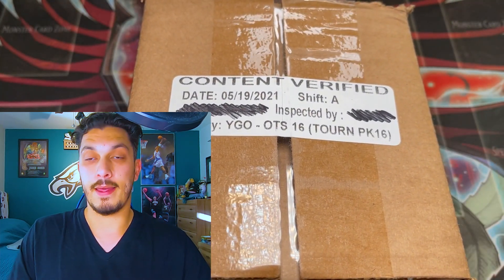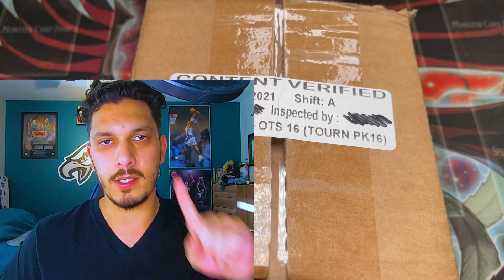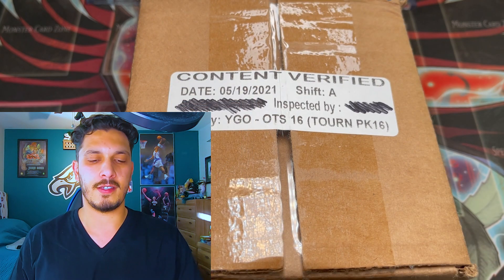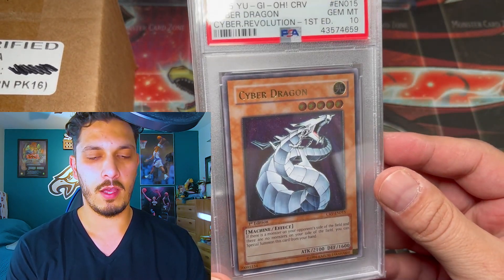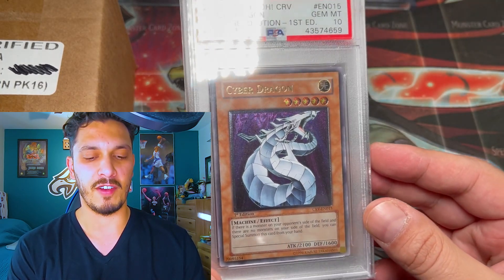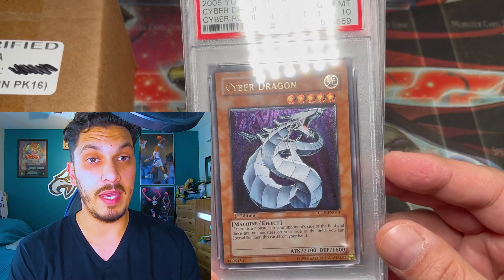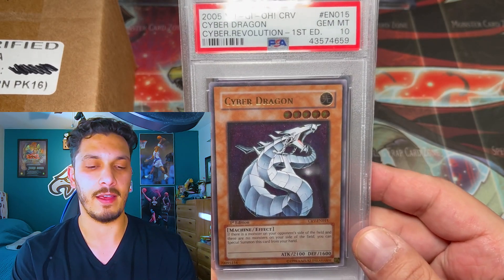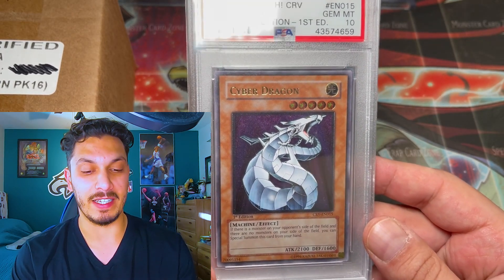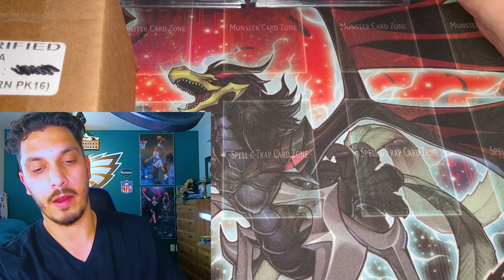We're ready with our new gaming chair — and you know what that means, it needs to be christened. What better set to do it than OTS-16, hunting that illustrious Cyber Dragon. Before we do this, I'm going to get something for good luck. We brought out the big guns — hopefully to help us pull that Cyber Dragon Ultimate Rare alternate art. Check this out folks, one of my gems, one of my prize collections: Cyber Dragon European Print Ultimate Rare. A Gem Mint 10, might I add — an awesome card in its own right.